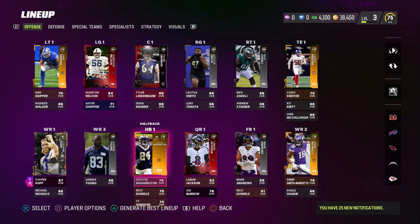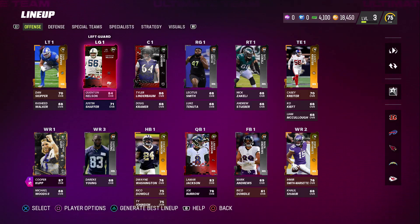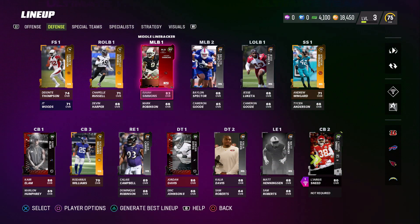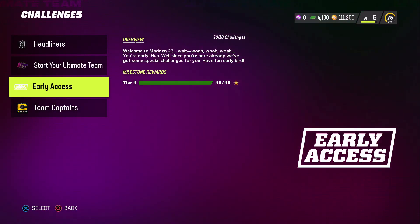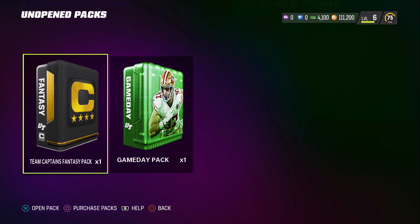Coming over to the lineup now with everything gathered, our team sits at a 75 overall - not too bad. Obviously 80 is that threshold you really want to get to, that bare minimum elite overall. The defense however is definitely screaming for help a little bit more than the offense, as there are a lot more holes to be filled there with only a couple of key players helping things out.